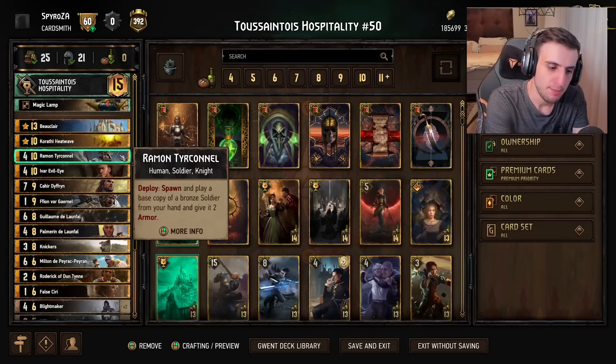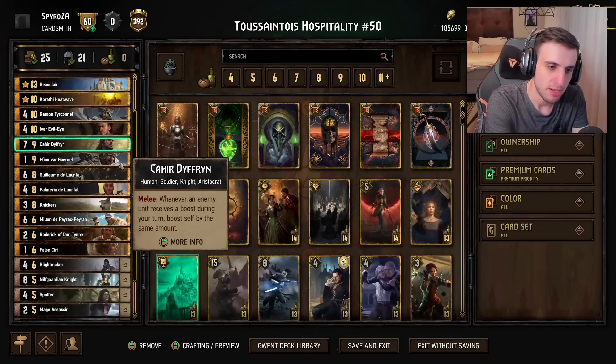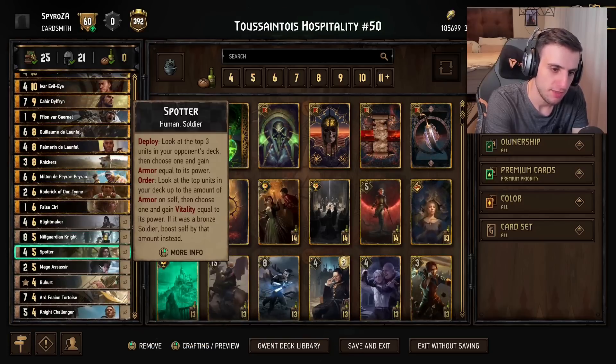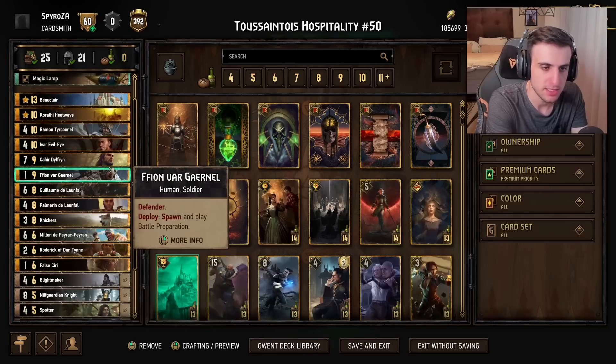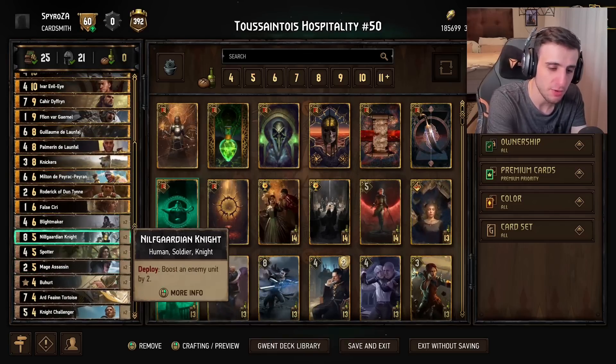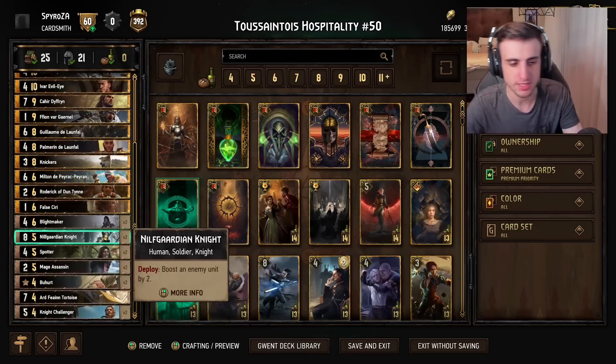Then there's Ramon, which spawns and plays a base copy of a bronze allied unit. You can use it for any of the bronzes — these soldiers — and of course these soldiers are going to play for quite a bit of points, especially North Guardian Knight. North Guardian Knight plays for way more than eight points in this deck, by the way.